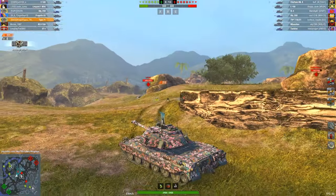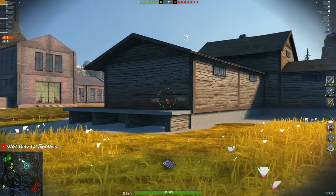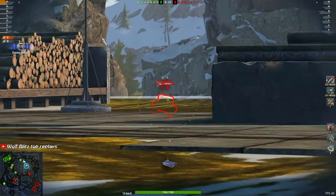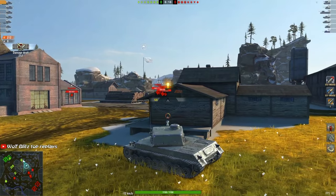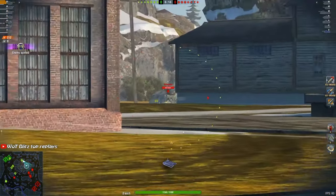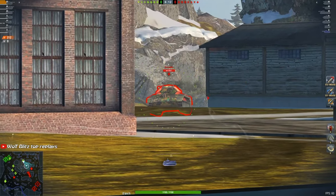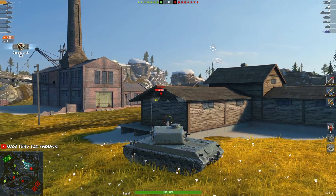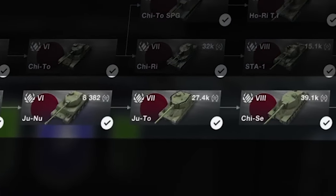Let's take a look at its research tree, starting from tier 6 with a tank called Junu. I'll give a brief overview — the tank doesn't stand out. It's a completely standard tier 6 tank with 220 single-shot damage. The armour can withstand tier 5 or 6 tanks, but against tier 7 you'll quickly realize you lack armour. So, gritting your teeth, move on — and here we have a tank called Juto.